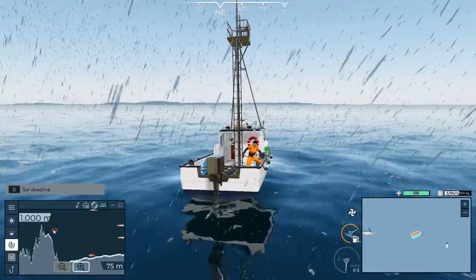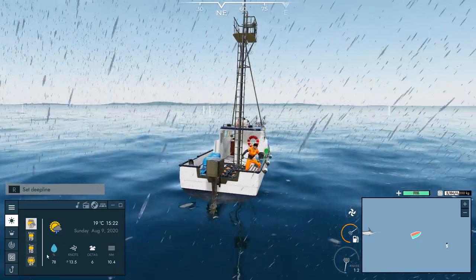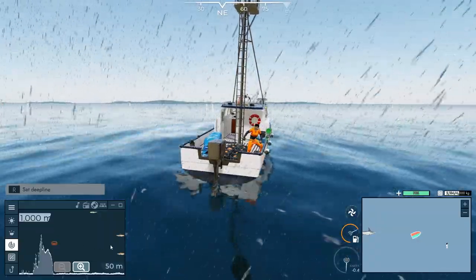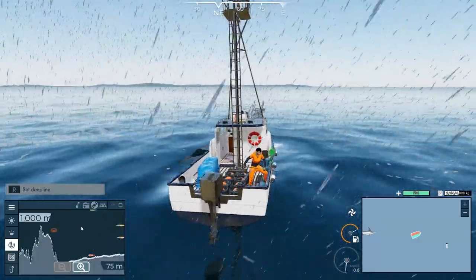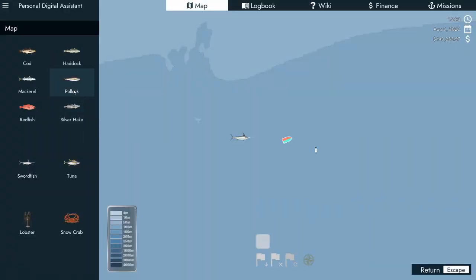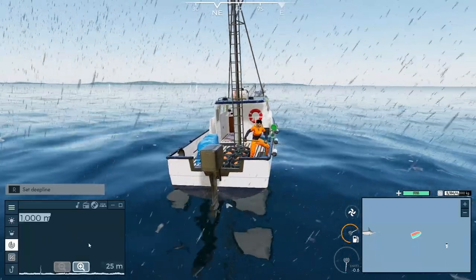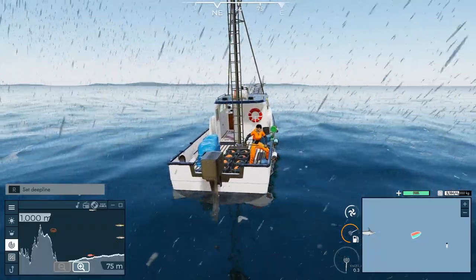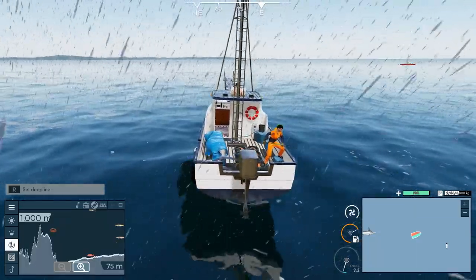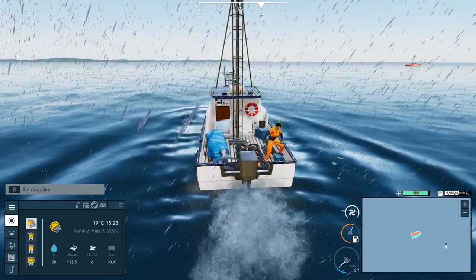There's snow crab, and I still don't know all the little icons. Those look like pollock, and then maybe haddock. Yeah, that's haddock and that's pollock and then redfish. So we can probably mark this area - it's probably a pretty good spot. The swordfish here wasn't good so we're going to take that away, but we will mark these once we get over top of them.